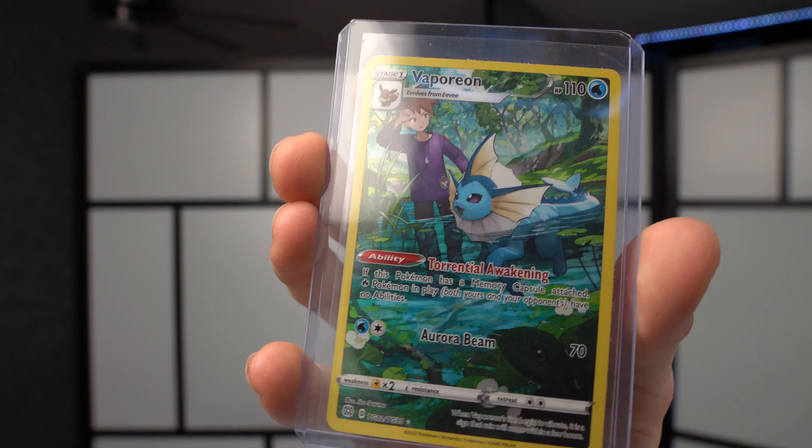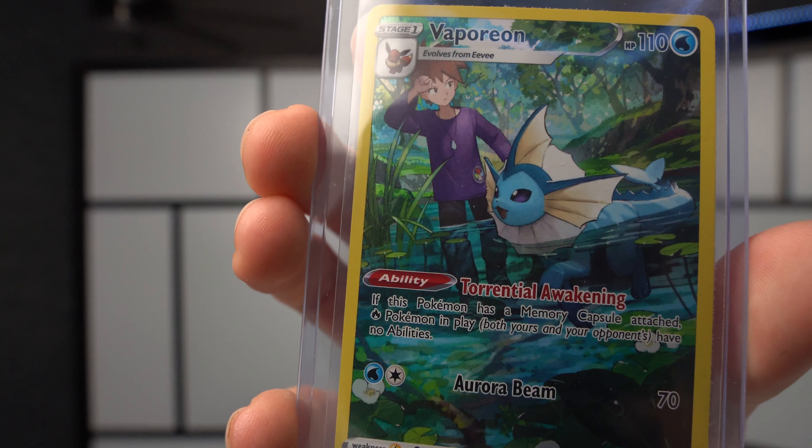We have an Entei V, and then we have a Vaporeon which was in place of the reverse holo — this is definitely the best card. I had a bad feeling this was going to be our best card, but it's still a good card, so not mad, just disappointed. Hope you guys enjoyed the video — if you want to go get one of these for yourself and hopefully have better luck, I'll have it linked below.